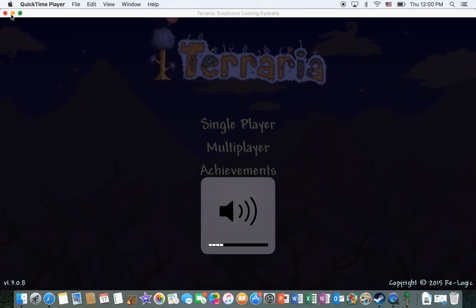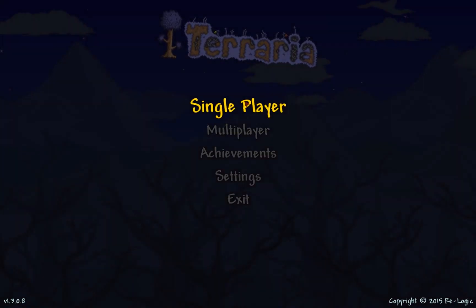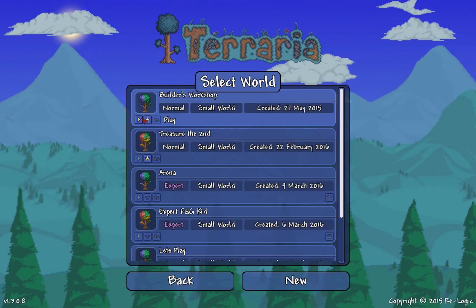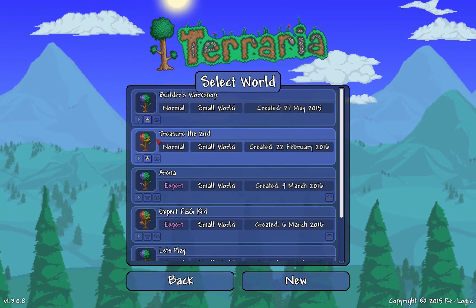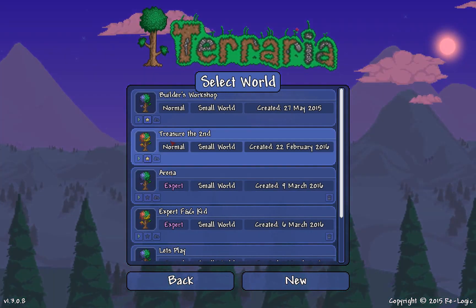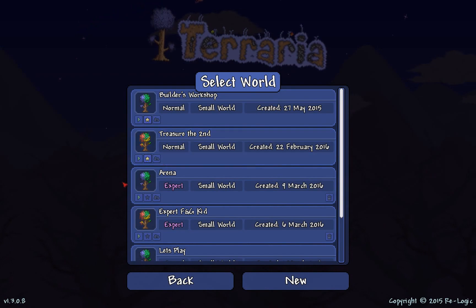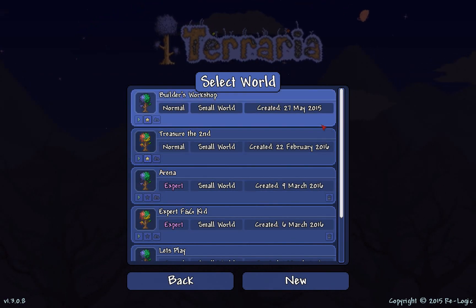What's up guys, this is my first episode where I've actually done something different. I just posted about how to do the whole cultist event — check that out, I'll put the link in the description. It's about how to do the whole Lunatic Cultist event, including the cultist and the four pillars.